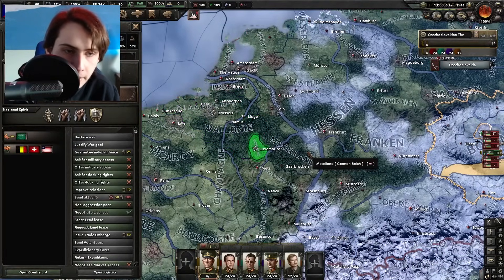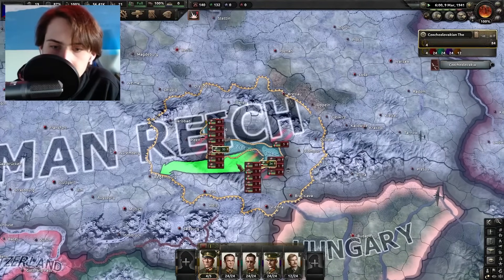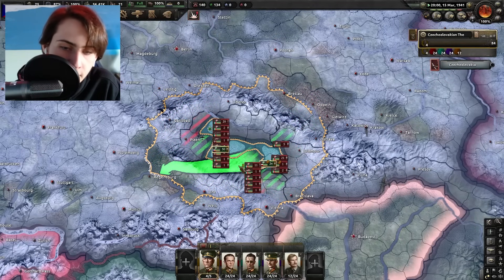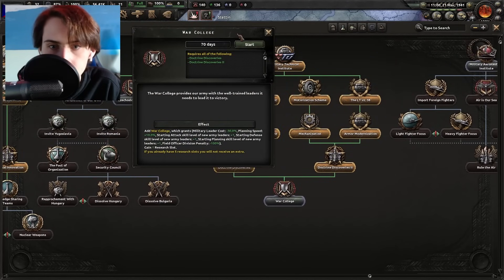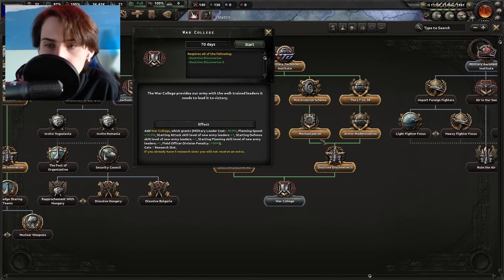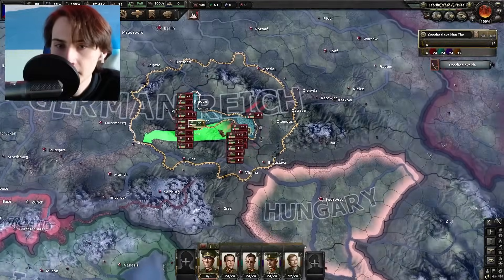Almost all of mainland Europe has fallen except for Belgium and Luxembourg — the Germans didn't use their war goal on them quickly enough and it expired, which is great. Here's a fun fact: reindeer are the only animals in the animal kingdom to change their eye color during winter months, from yellow to blue, so they can see better in the twilight. Here's a focus no one has ever done before — War College — because you have to do all these 70-day focuses beforehand. It's a really good payoff: lots of good stuff for getting new generals and a research slot.